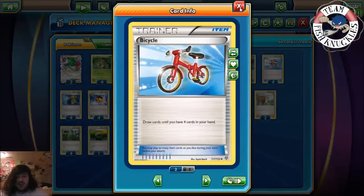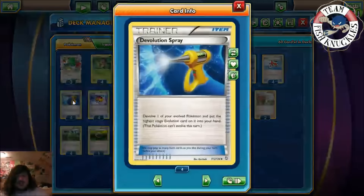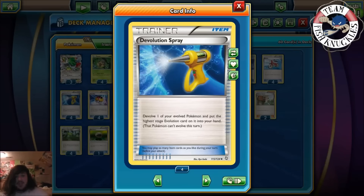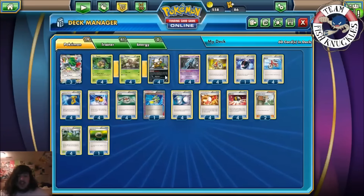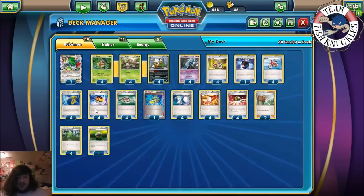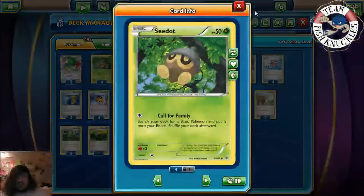We play four Bicycle — draw cards until you have four cards in your hand, which you'll play through fairly quickly. Four Devolution Spray — de-evolve one of your Basic Pokémon and put the highest stage Pokémon into your hand. Basically you pick up a Shiftry into your hand so you can reuse it later. We have four Level Ball — search your deck for a Pokémon with 90 HP or less.